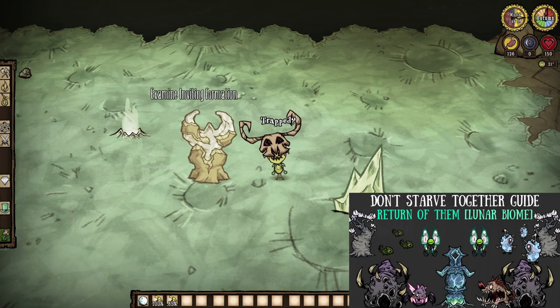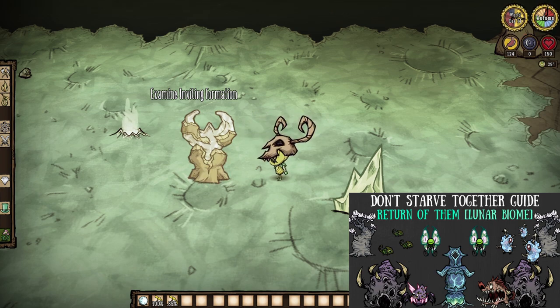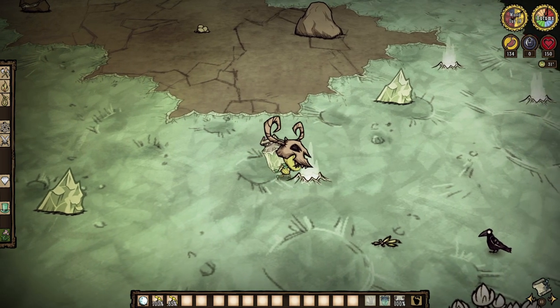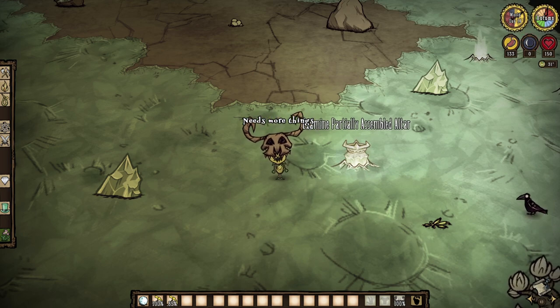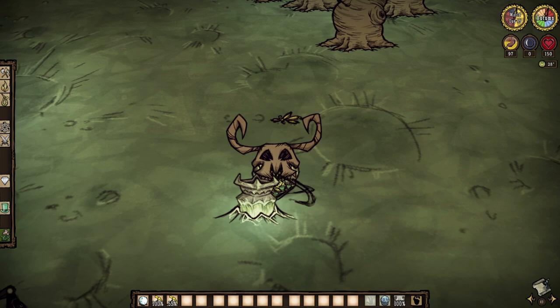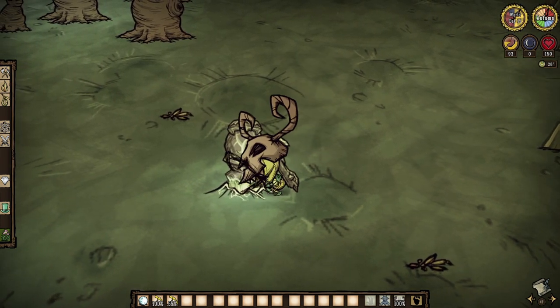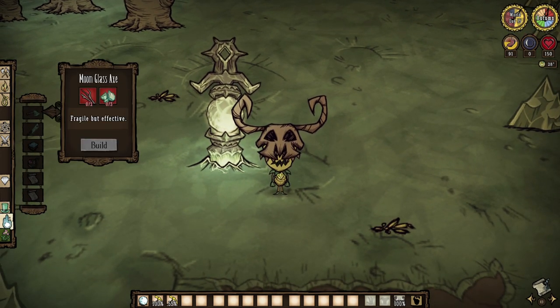Now for the good stuff — it's time we talk about the Celestial Altar on the Lunar Island. The problem is we have to build it first. Three pieces of the altar are somewhere in the lunar mine biome of the island, underneath things called inviting formations. Find them, mine them, and then first socket the Celestial Altar base in one of the Celestial fissures all about you, followed by the Celestial Altar ore piece, and then top it off with the Celestial Altar idol itself. Boom — you have now constructed the Celestial Altar.